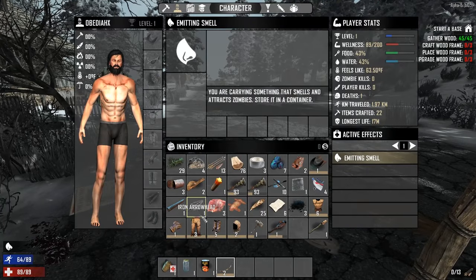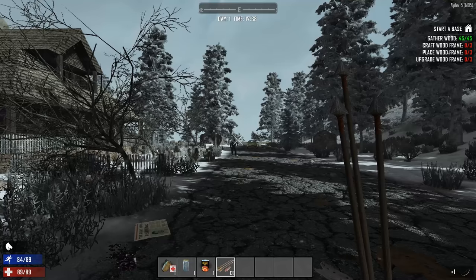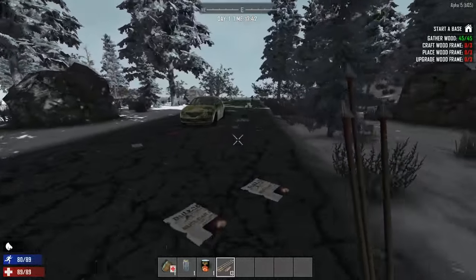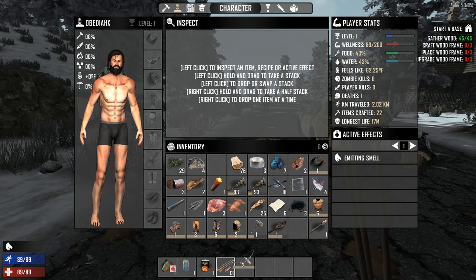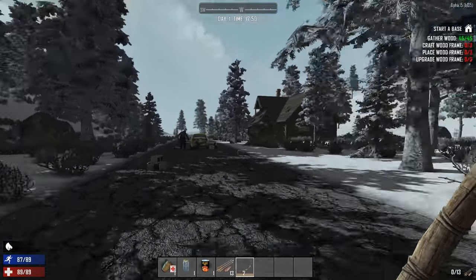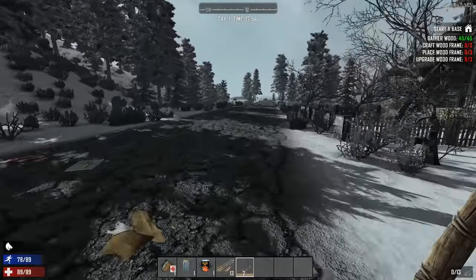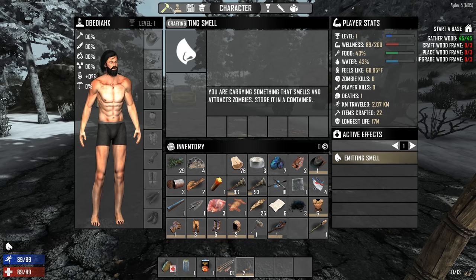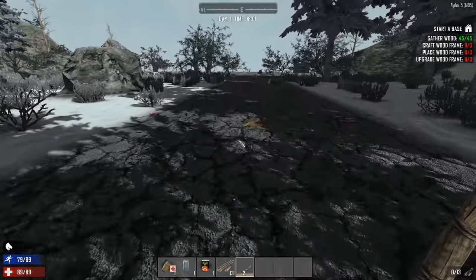How do we equip arrows? Okay, that just equipped the arrows but didn't load them. How do I use it? Maybe I have to equip it on my person — footwear, pants, gloves, shirt, chest, overcoat, face, eyewear, headgear. It says I have 0 of 13. R for reload!